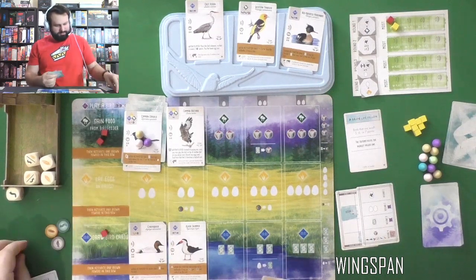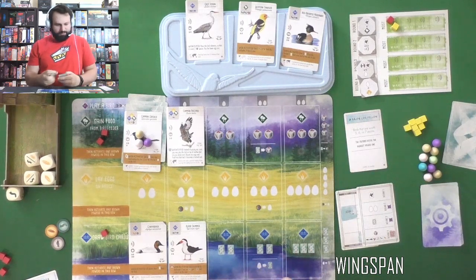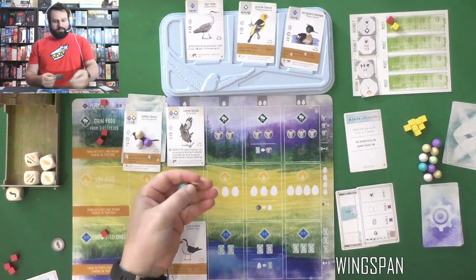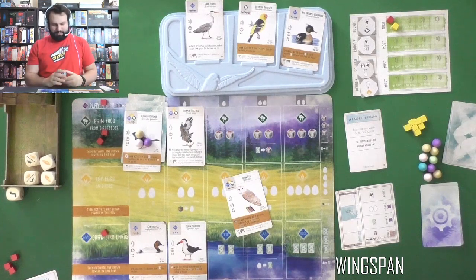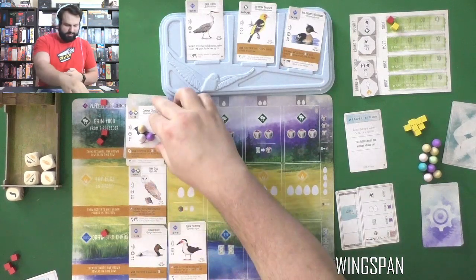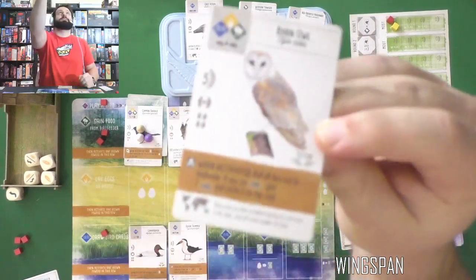Back to me. When activated — that might be a pretty early play, but we want birds worth more than four. I have one. I probably want to play one of these two; one is worth two points. I'm going to play a bird — I'm going to spend a grain and a worm for a mouse, because I need two mice for this lovely Barn Owl. It can go anywhere. I haven't put anything into eggs yet — I'm going to put it in the plains.